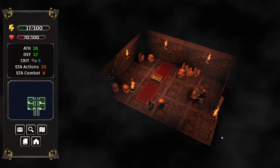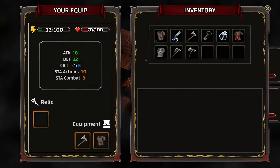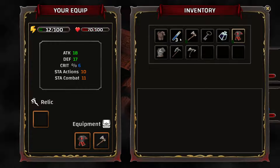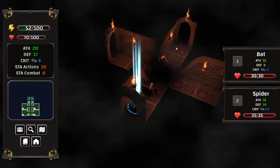Better axe, better armor — let's get to equipping. I'm pretty sure I had this in a different spot, so there is some random generation of weapons at least. Some randomization.